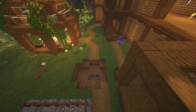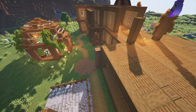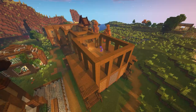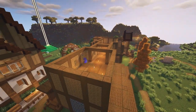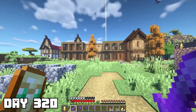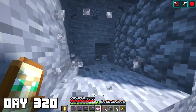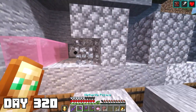A creeper managed to sneak up on me while I was looking at my inventory. I managed to get the first floor completely done on the exterior and most of the second floor — just a little bit on the top areas left. We got a ton of progress done. The rest of day 320 I went over to our rainbow sheep farm and continued filling in more colors. In the future I definitely want to try making some pixel art.